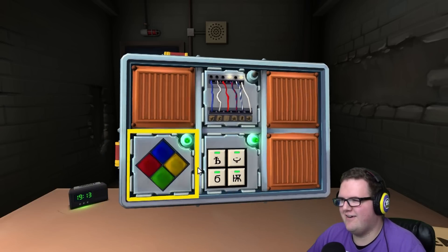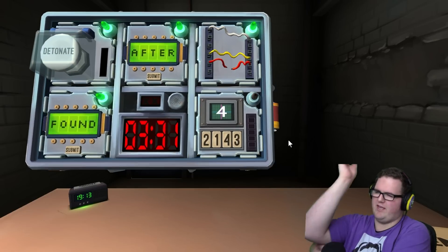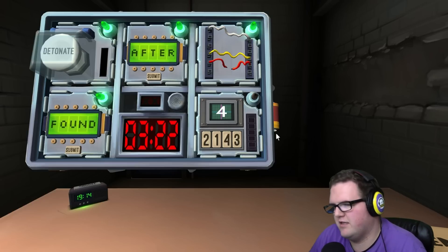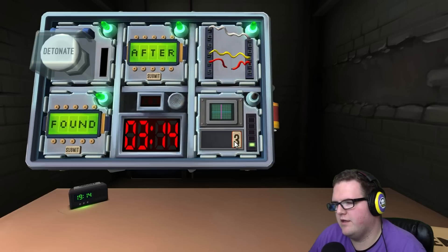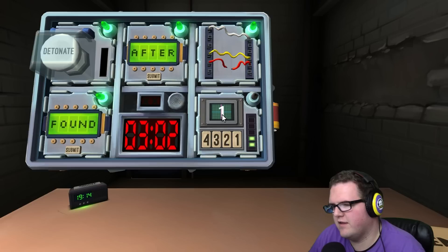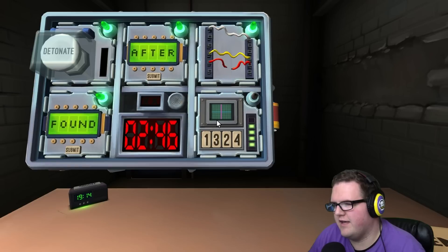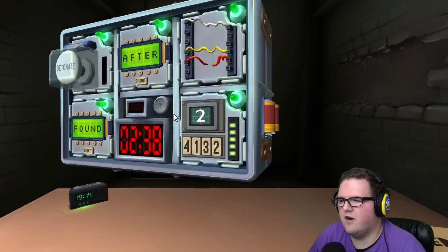Numbers game again — the number on top with four numbers beneath, progression style. Stage one: display is four — press fourth position, that's number three. It says three — first position, that's number four. It says one — same label as stage two, press number four, it's in the first position. Stage four: display two — first position, number one. Same label as stage two, press four. Done!